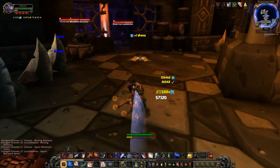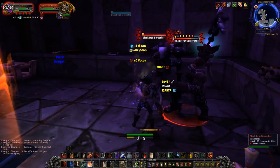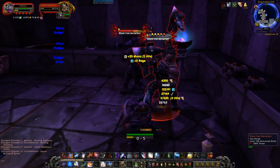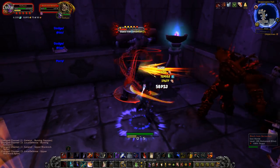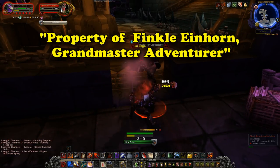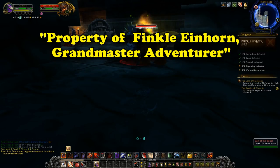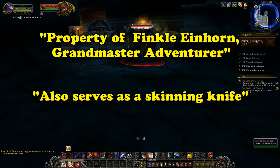Speaking of Finkel's Skinner, while it's no longer obtainable today, if you still had it from back then, it's not removed from your bank or anything, but its flavor text was removed. It used to say "Property of Finkel Einhorn, Grandmaster Adventurer." Now it just says "also serves as a Skinning Knife."